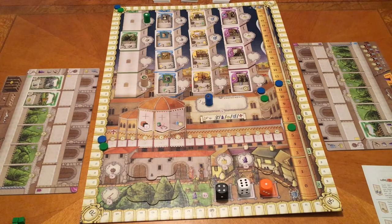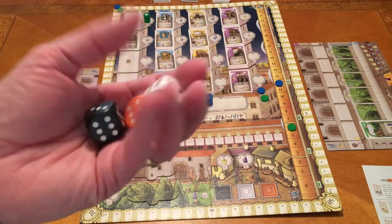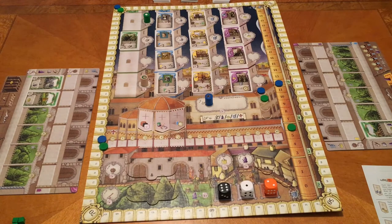Everything about the game is enjoyable — the worker placement, the semi-religious theme with the Vatican report and faith mechanic, having to build military strength, and the variability of the cards. While you'll see the same cards every game, the order they appear in the towers and what they cost on the dice will be different each time, adding great replayability. The components are excellent — especially the huge chunky wooden rounded-corner dice that feel great to roll. An expansion is also coming that may add new cards.